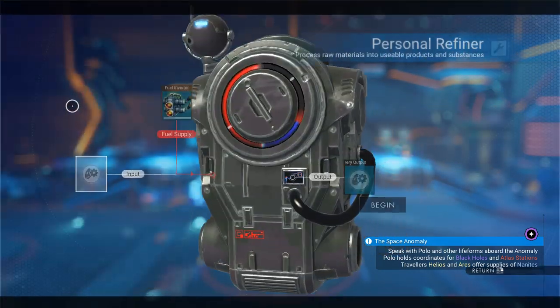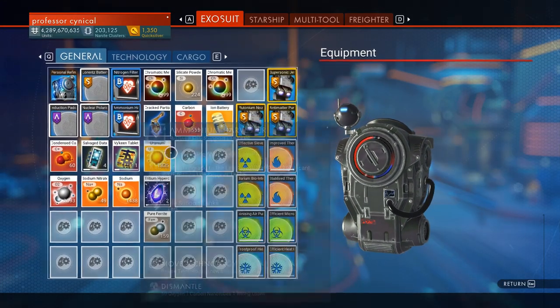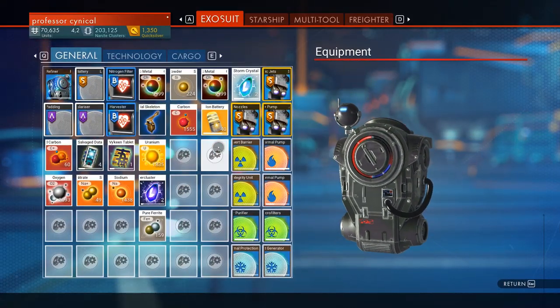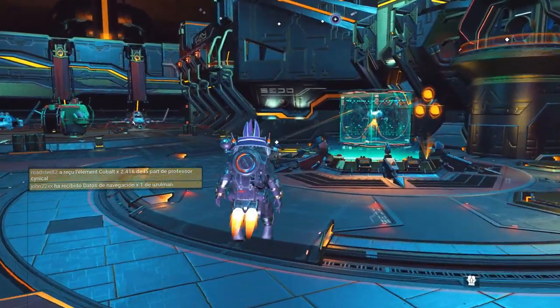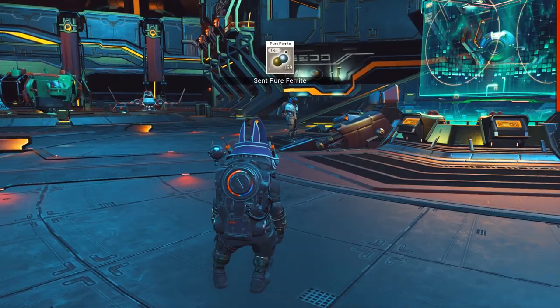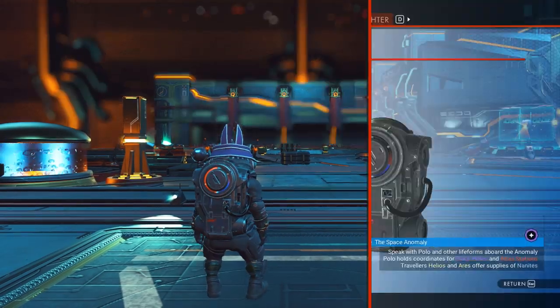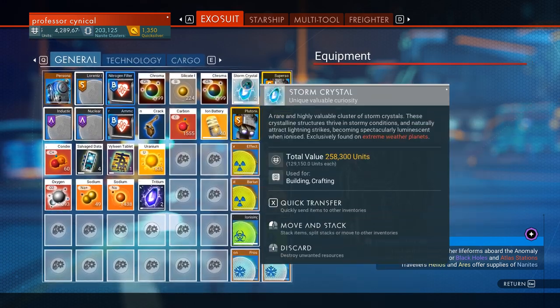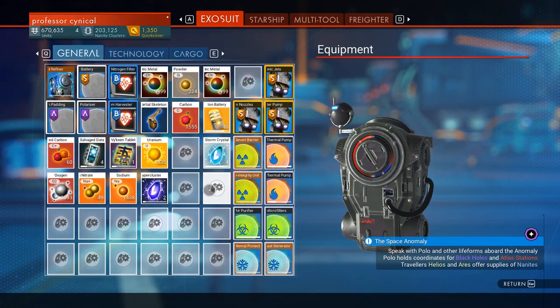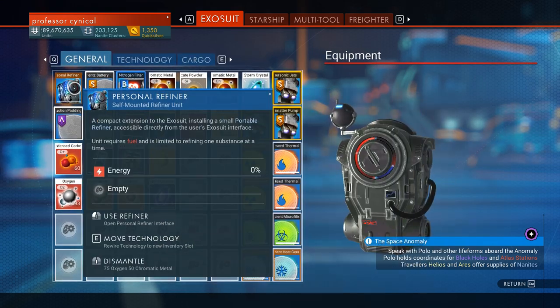So we're going to start off with the personal refinery duplication glitch — I'm going to try this with Storm Crystals. As always, you put them into your personal refiner, jump out of your ship, and then you take them back out. We need to find a lucky explorer and give them some random items — I'm going to give this chap some pure ferrite. Go ahead and load up your save. Once we're back in, go into your personal refiner and there we go. My inventory has Storm Crystals and my personal refinery also has Storm Crystals. So I can confirm, as of recording, the personal refiner duplication glitch is currently still working, which is absolutely fantastic news.